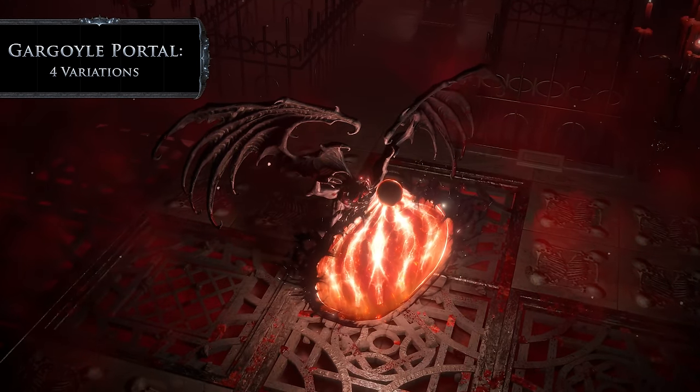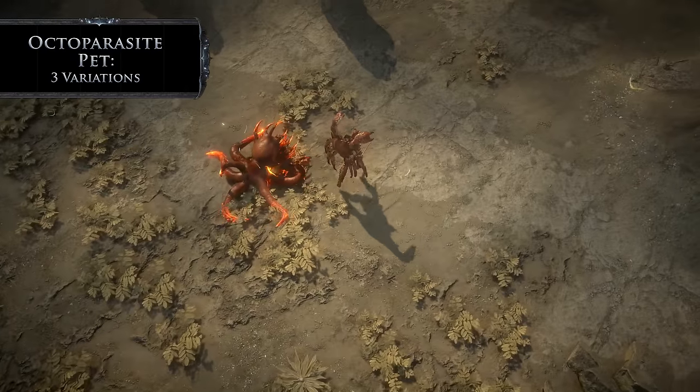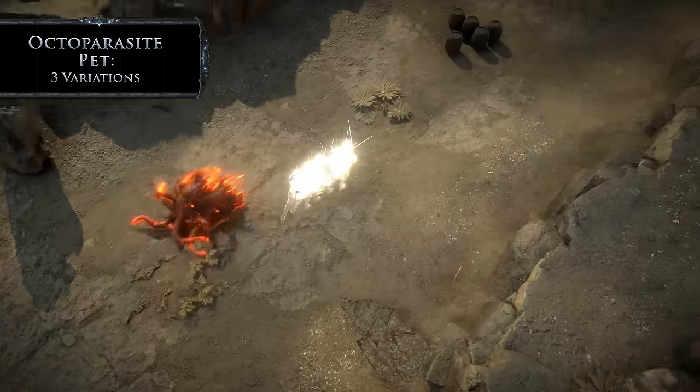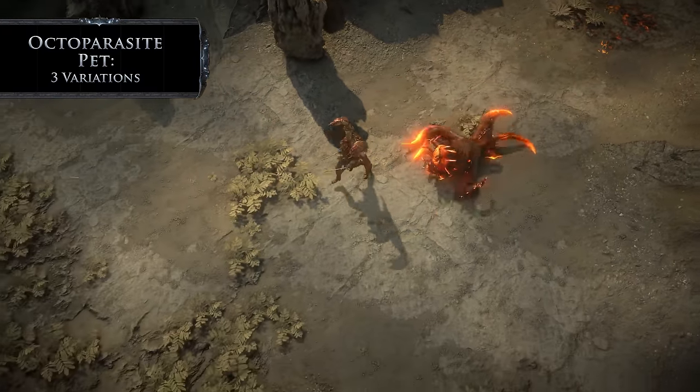A ghastly gargoyle holds open your portals with the Gargoyle Portal effect. The Octo Parasite Pet replicates when using travel skills, spreading its scuttling spawn before reforming shortly after.